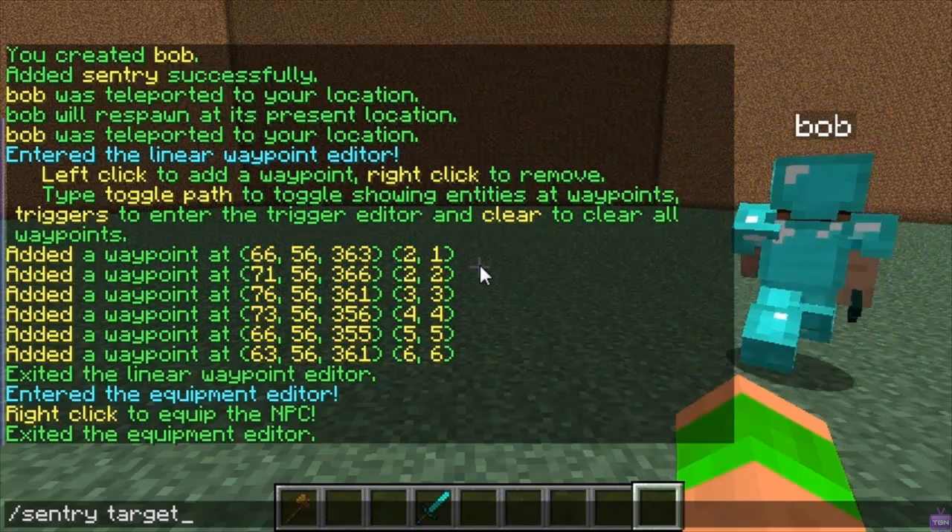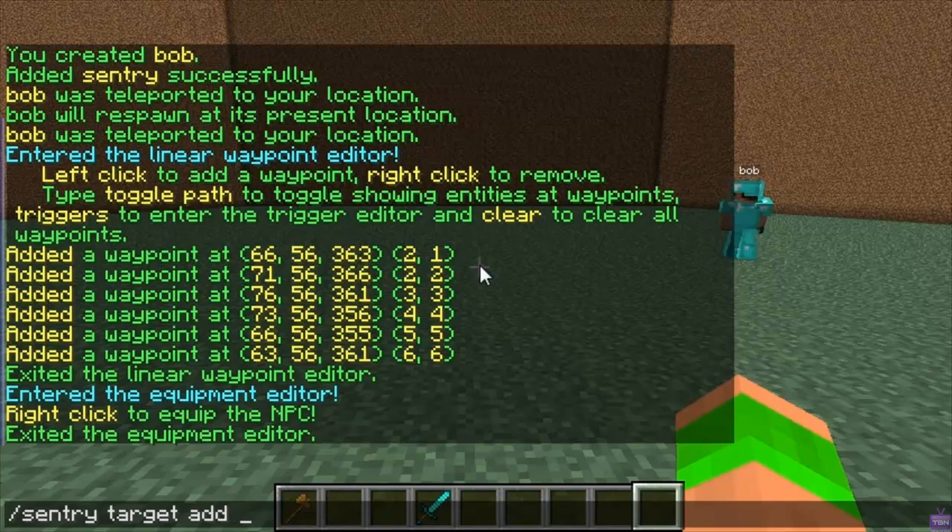You type entity and then if you put all, it'll attack everything. I'll just do an example of this — you'll see it attacking me, although I am in creative mode so it won't actually do any damage.